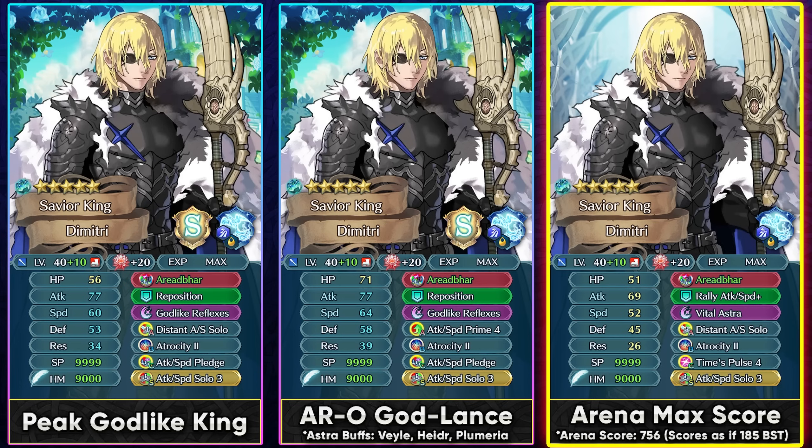For Arena, run Vital Astra with Time Pulse 4 for more damage reduction, and a Distant Counter skill helps him tank ranged opponents. Watch out for damage reduction piercing — if not running Godlike Reflexes, all his DR is pierceable. With special cooldown support on the team, Godlike Reflexes with Distant Counter is strongly recommended. Even without it, he functions as a decent Water Legendaries unit, though he doesn't score very high by modern standards.